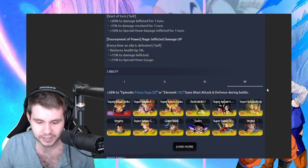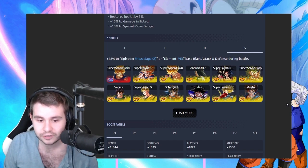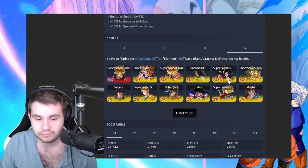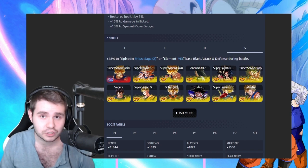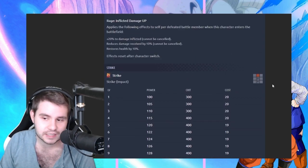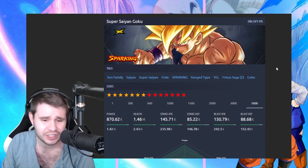He can definitely be used in Super Saiyans, because sometimes people will pick something like the LF Gohan, or they'll pick someone such as this Super Saiyan Broly. People have chosen a variety of units for yellows on Super Saiyans. A lot of teams on Super Saiyans choose just to not ever bring in a yellow. He's an interesting character. I don't know how relevant he'll actually be. Probably not too relevant, but who knows?